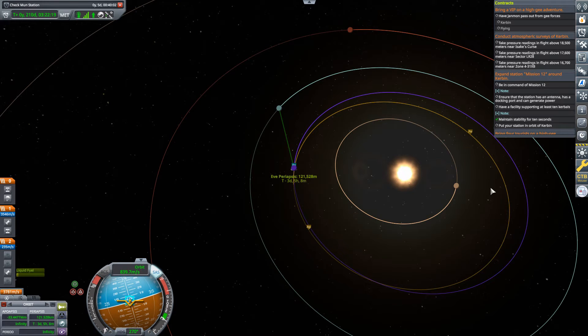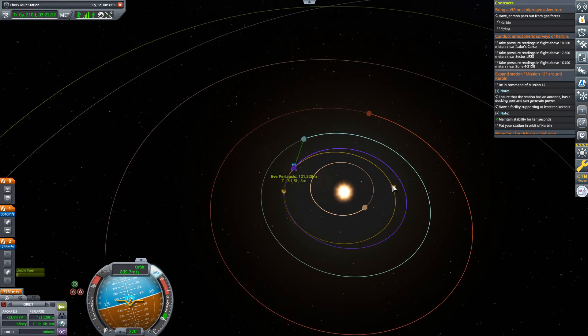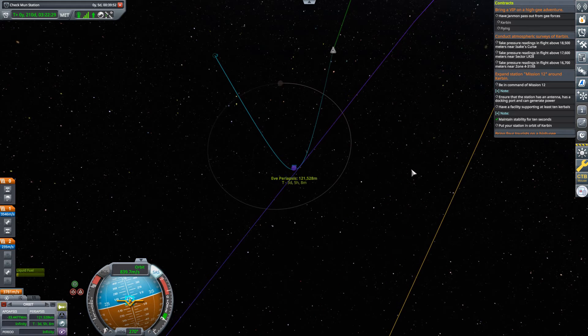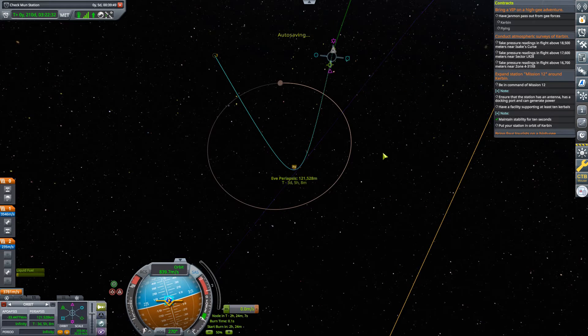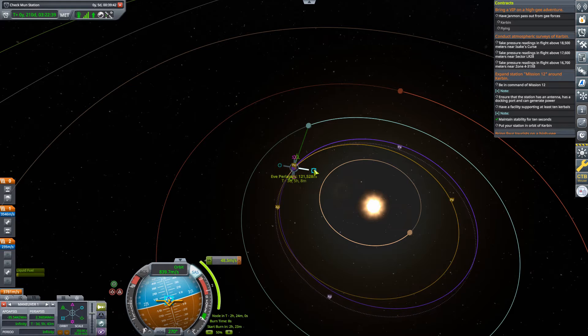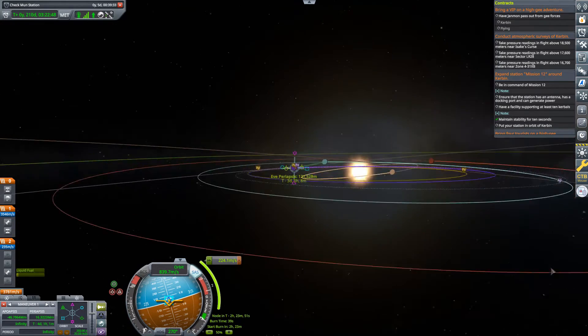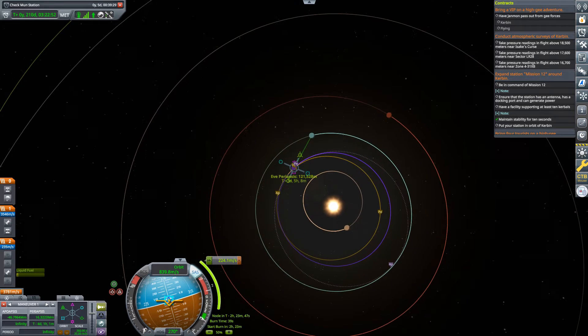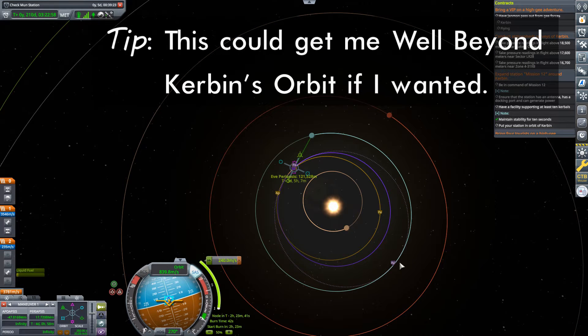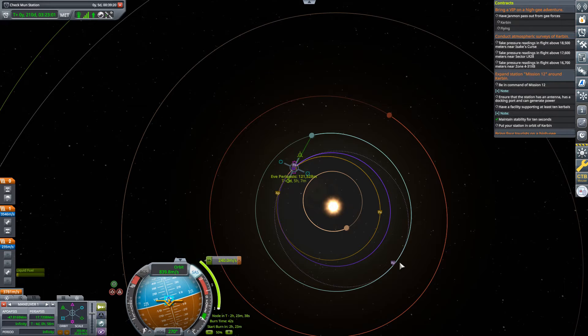Now you can see our trajectory is out a little further than it was before, but still not anywhere near getting to Kerbin. Now what can you do to fix that? You've got two options. Number one is to keep doing what you're doing. If I put a maneuver here, I can show you — if I keep burning radially out, you can see that we are bringing up our apoapsis out towards Kerbin's orbit. Our inclinations aren't right, but we'll fix that in interplanetary space. No intercept yet — we haven't figured out the timing portion of this.